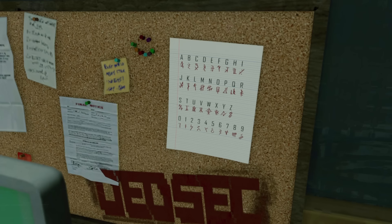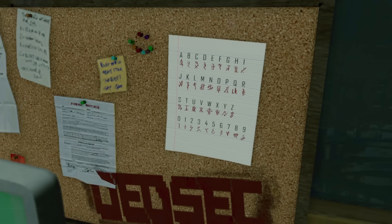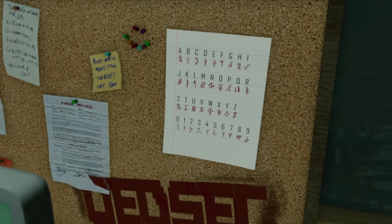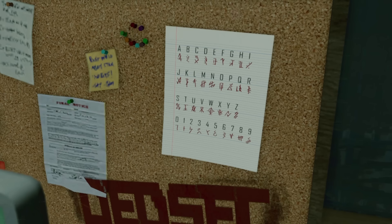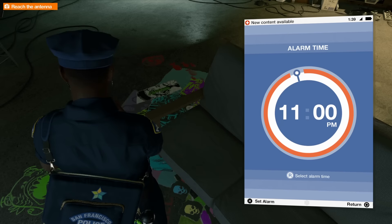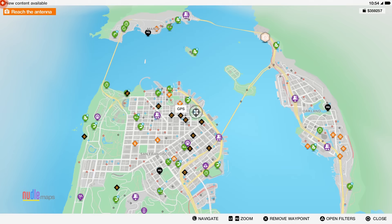Throughout this video I've been telling you to draw or take pictures of the four symbols you saw while in nethack. As I mentioned, these symbols will be different for every single person. At the bottom of the paper you will notice the numbers zero through nine — you'll need to find the exact symbols you came across in order to get your four numbers. For me it was 2, 3, 1, 3, but again this will most likely be different than yours.